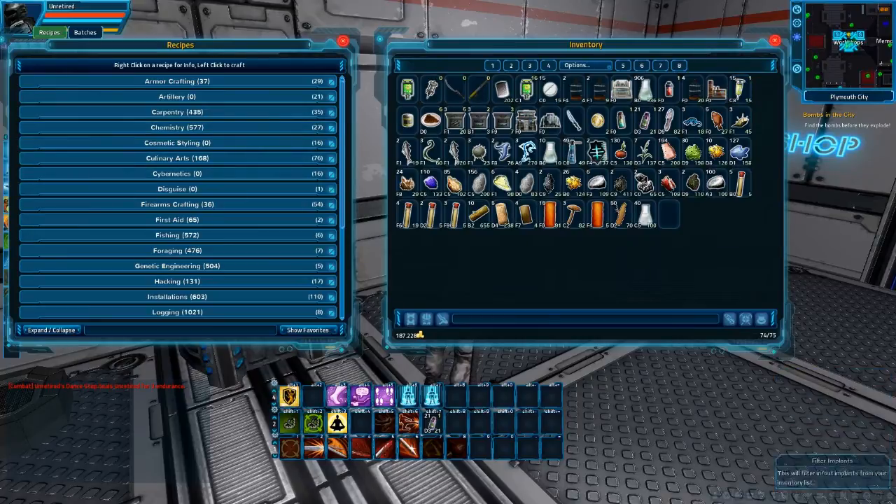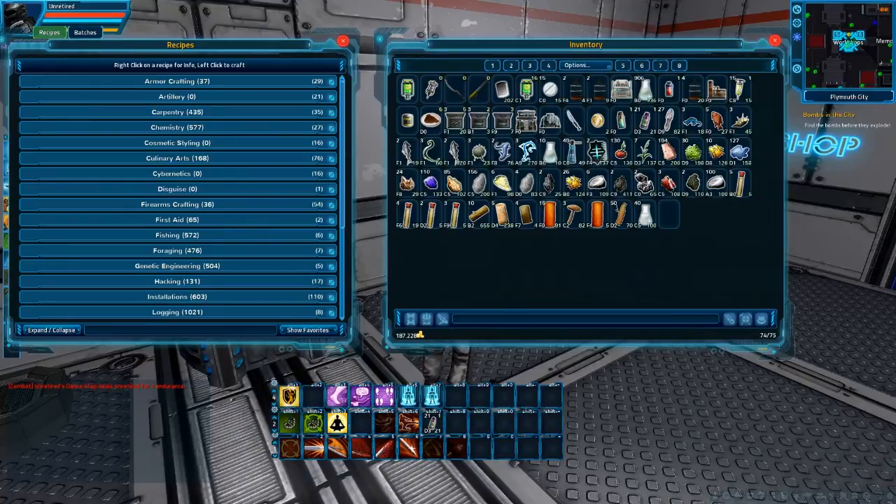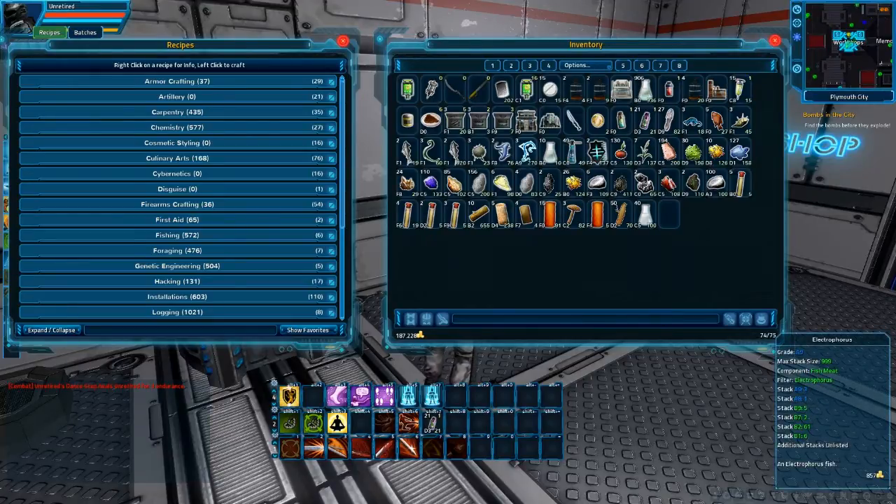So you will need any kind of fish, because some recipes will ask you for any kind of fish, but there are three specific ones that you do need. You need the Electrophorus, Salty Porphyra, and Spherefish. The Salty Porphyra is more of a sea plant — I always call it a fish for some reason — but it's a sea plant and you need this. It's part of the fishing or crafting anyways.